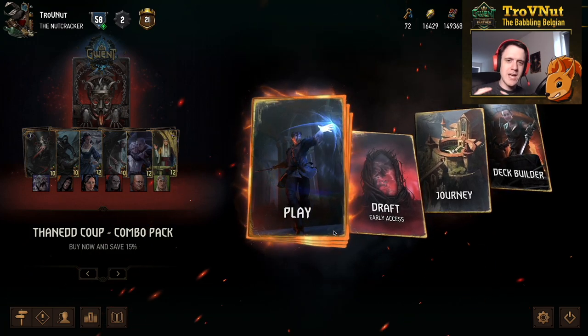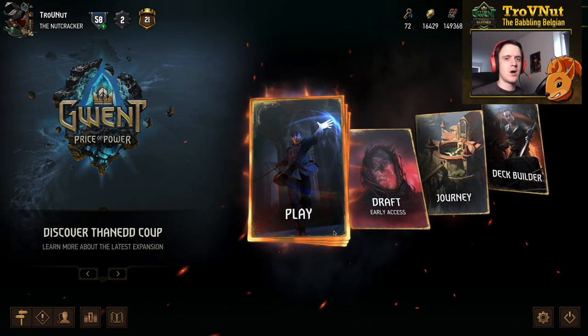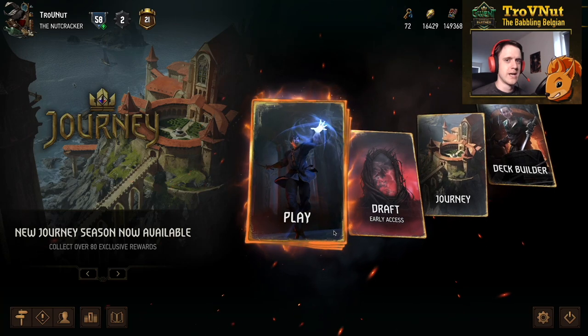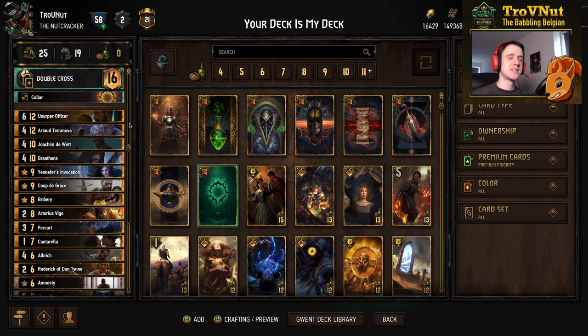Assimilate got a bit more support with the latest new additions to Nilfgaard, and we're going to be using almost all of them — there are two cards I don't use, but we do use two gold cards from today's new additions. In today's episode, your deck is going to be my deck. The deck is called the 'Your Deck is My Deck' deck. It's an Assimilate deck that has a lot of spying support, a huge amount of Assimilate and spying units, and lots of tools to play with our opponent's cards.